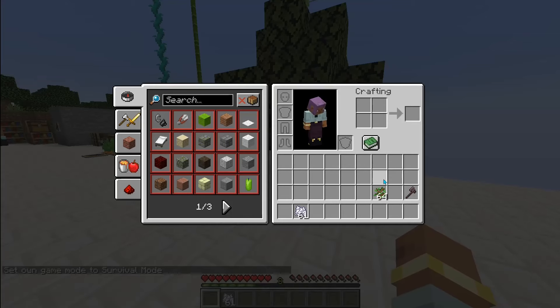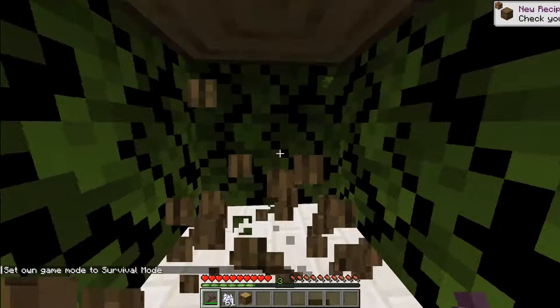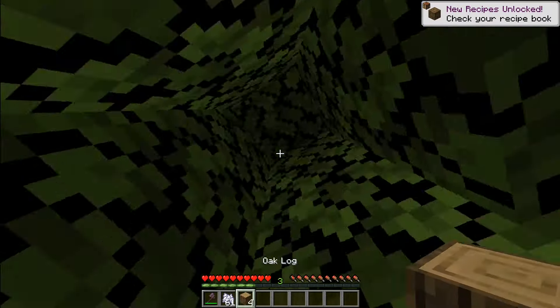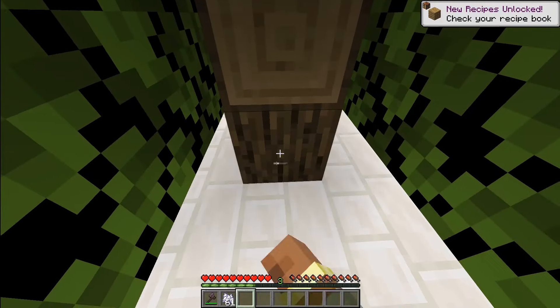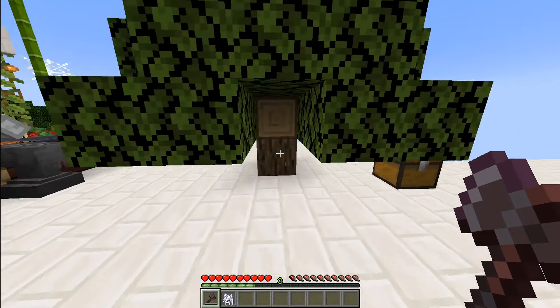Trees. Trees are a big problem. They're in the way, they're annoying, and they're hard to cut down. You gotta go through all these leaves, get to the trunk, mine it all down, and clear out the leaves. What if breaking this block right here got rid of all of this?